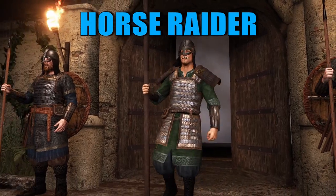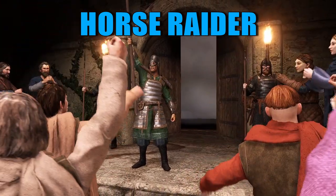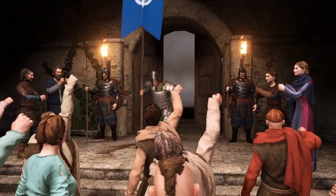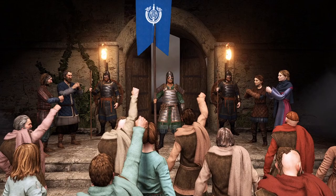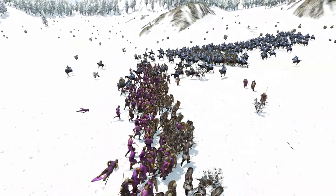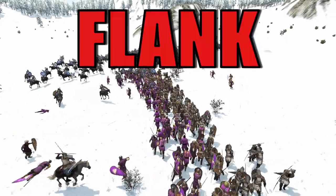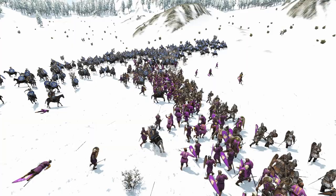The Horse Raider is the standard cavalry line of Sturgia. Starting at tier 4, this line is known for its glass cannon style of combat, mainly because it's the cavalry unit with the least amount of armor at tier 5. As a glass cannon, the role of this troop is not to simply charge the enemy, but rather flank them and use their javelins to keep distance.